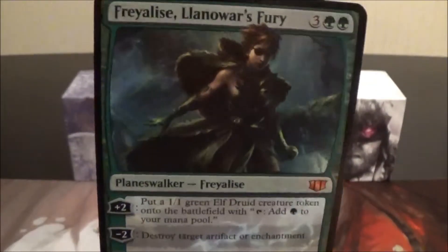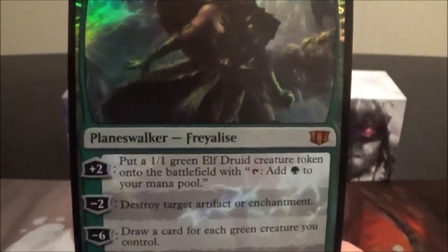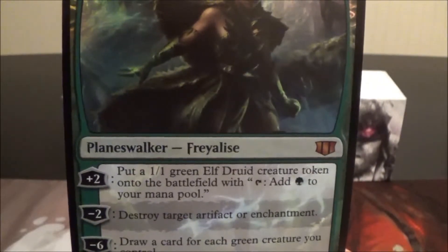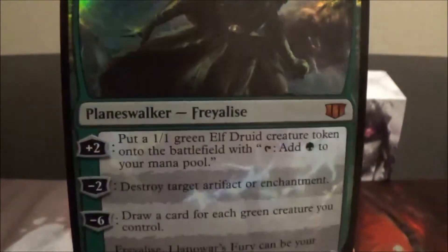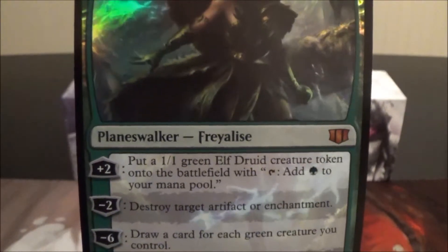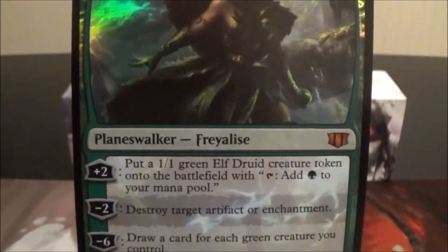Freyalise, Llanowar's Fury is a five-cost green planeswalker that comes into play with three loyalty counters. Her first ability is plus two: put a 1/1 green Elf Druid creature token onto the battlefield with 'tap to add green to your mana pool' — basically she plus-twos to make Elvish Mystics. Her minus two ability is to destroy target artifact or enchantment, which is pretty awesome since lots of artifacts and enchantments do dirty things in Commander.